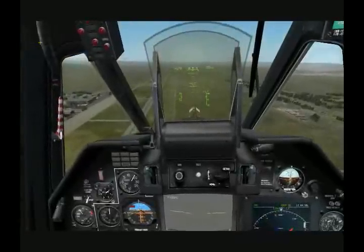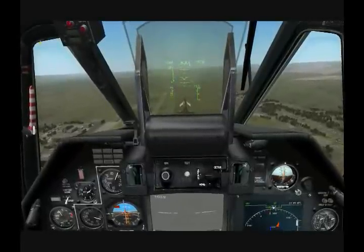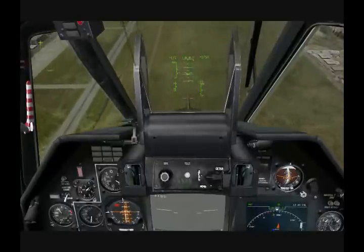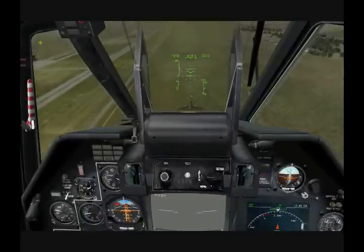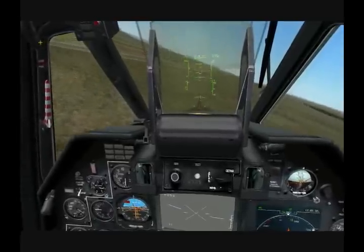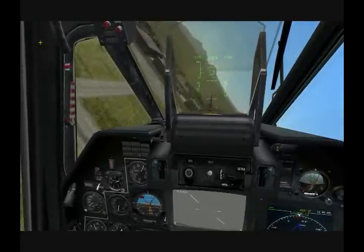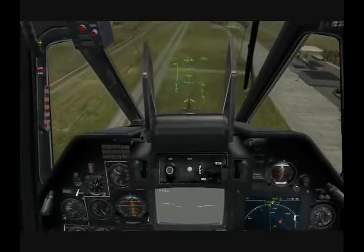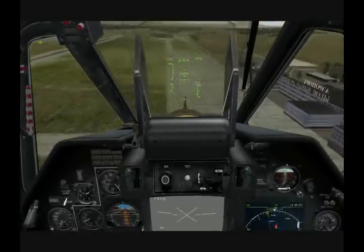Going back the other way now. I've established about 80 kph going through about 700 meters. Now I'm going to descend down — close out the collective, pitch down. I want to be careful not to get my speed too high. As I start to bottom out, I'll go ahead and do a hard turn to the left. And now I'm going to go ahead and kill off some of the speed — pitching up and reducing collective.